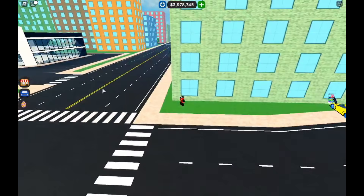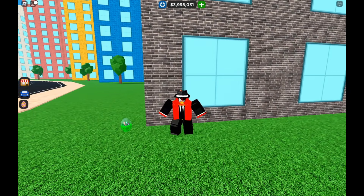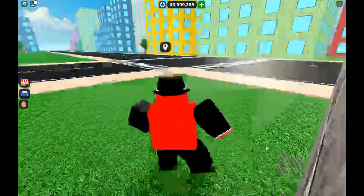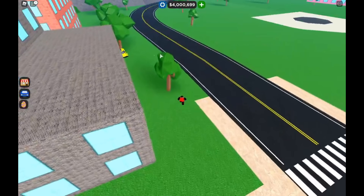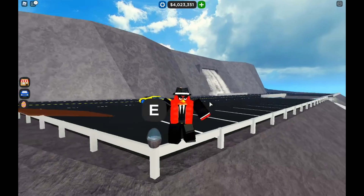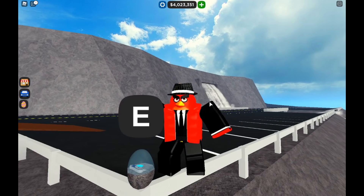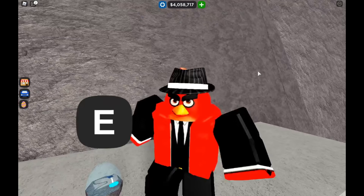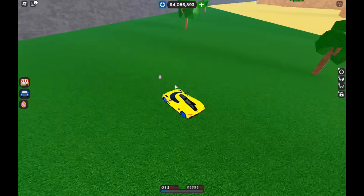Here is the fourth egg in the egg hunt, right here — let's go ahead and claim that. Right near the mountain, up here near the waterfall, you will find the fifth egg. For the next egg, you will come right up here and grab this.